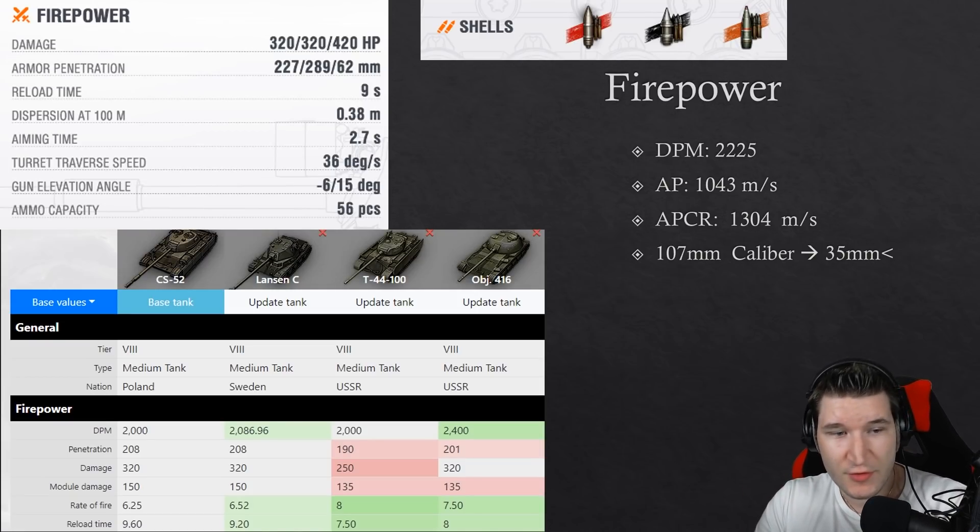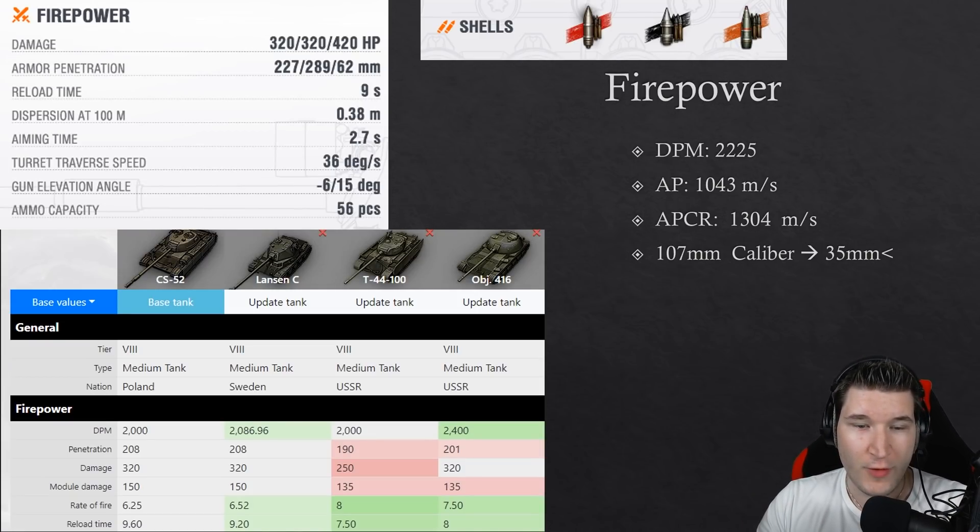I decided to compare it to the CS-52, the Lansen C, the T44-100, and the Object 416. However, with the CS-52 we have to keep in mind that the soft stats and the mobility stats aren't what they should be, because those are still the old values — you can see it, the name would be CS-52 LIS.